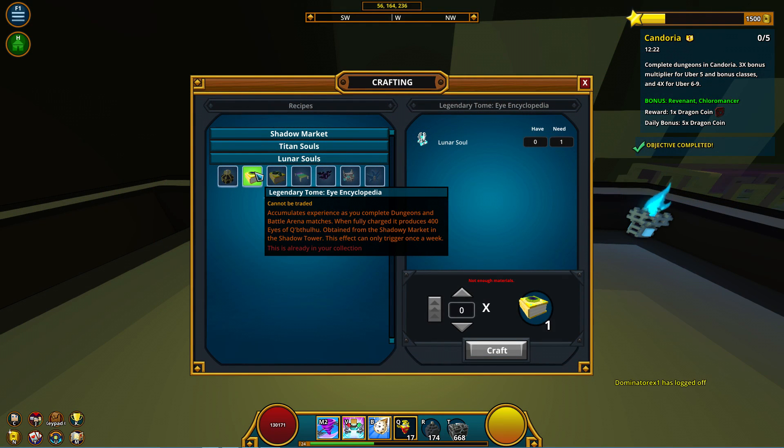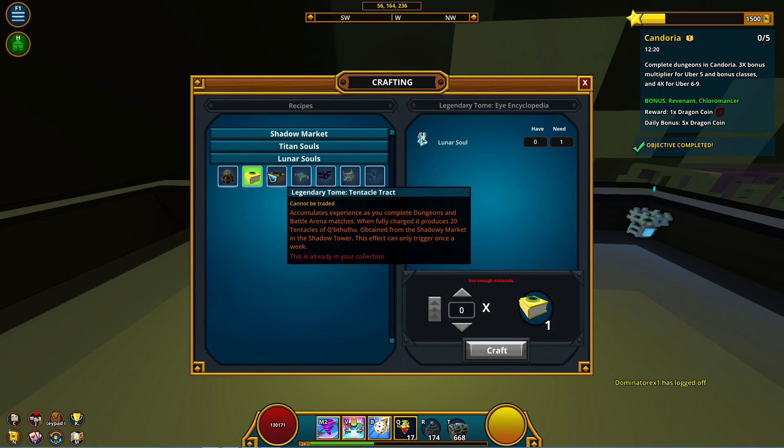The Dragon Coin Digest can also be purchased for 25,000 cubits. Next are the legendary variants of the shadowy market tomes. You can find these at the shadowy market once again. However, the legendary variants are located in the last tab for one lunar soul each, which you can obtain by defeating Dart of the Moon.